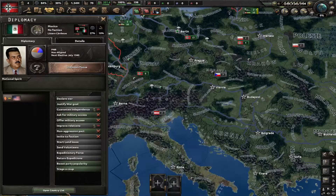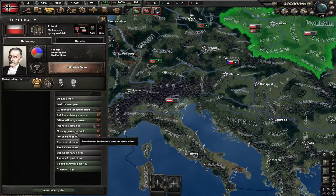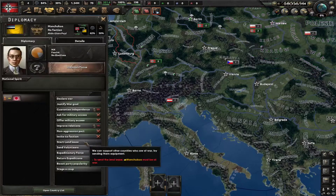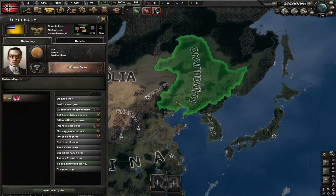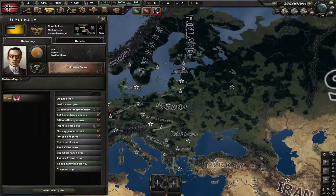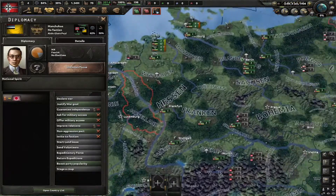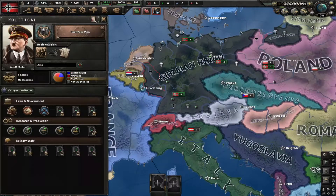You can click the button at the bottom to go back to the countries list. This also allows you to invite factions and create your own factions. Let's click on Manchuco — they're over in Asia and have a good opinion of us because we share the same ideology. When you scroll over the opinion score, it will tell you why they like or dislike you. If you're at war, it'll be around -75; if they're in a faction with you, expect around 40 or 50.